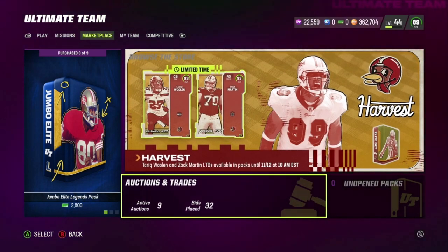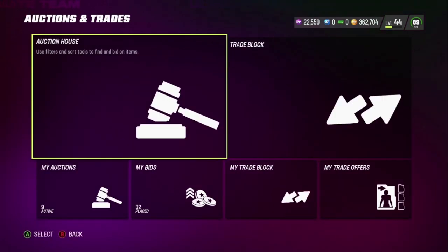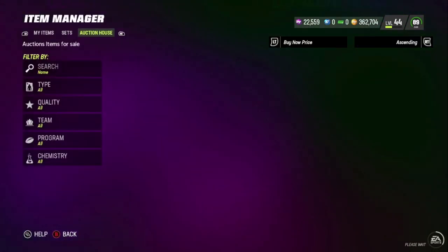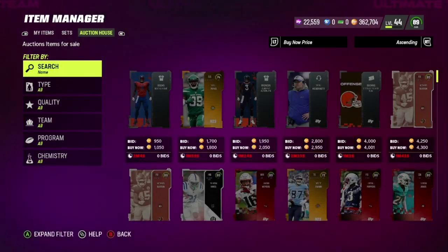Tariq Woolen and Zach Martin are LTDs that are going to be in packs until the 12th. We're going to be rolling to see if we can pack one of the two. I would love to pack the Zach Martin because I'm a Dallas fan, so I would love to pack him for sure.